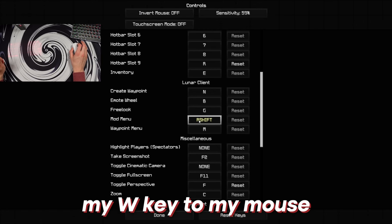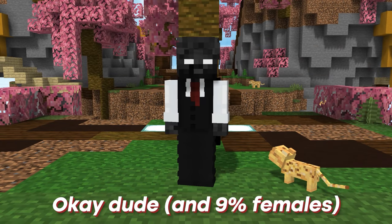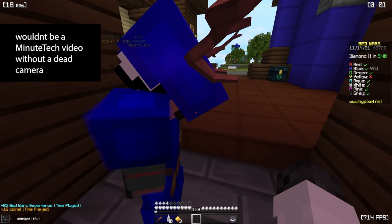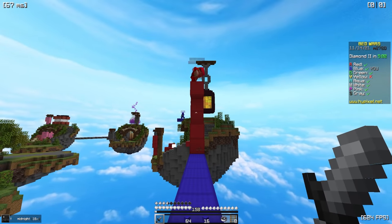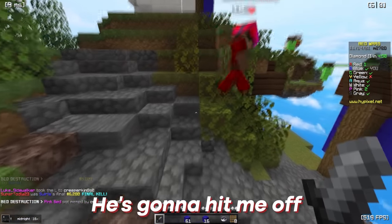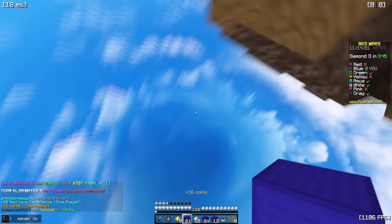I'm just going to change my W key to my mouse. So every other key is the keyboard, but the W key — that's the mouse. That's how we're going to play the system. Call me a cheater all you want, but there's literally no way I'm going to get a kill when this is as fast as I can go. Absolutely no way my camera just died. Why is he sweating? He's going to hit me off. Wait, I can look to get him. Come here. I got him. Let's go. I got a kill. I walked off.